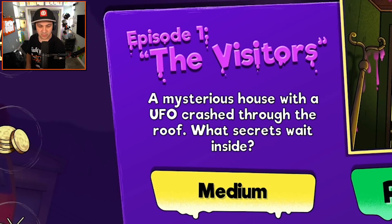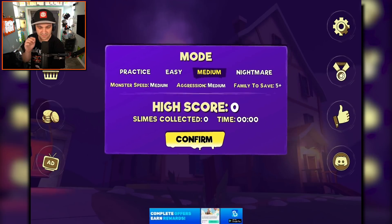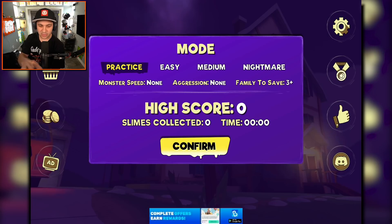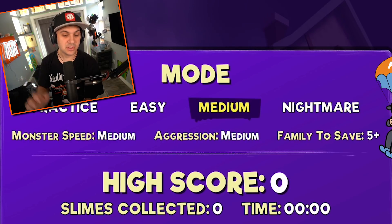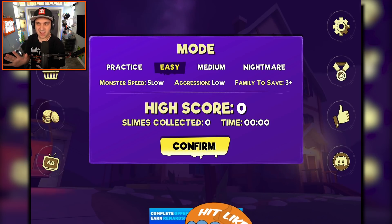A mysterious house with a UFO crashed through the roof — what secrets wait inside? I can change the difficulty. Let's be honest, practice is probably made specifically for me because I'm bad at video games. We can try easy, maybe medium — we have to save five-plus family members — or just go straight to Nightmare. No, absolutely not. Let's just play on easy so that we can experience the game. Let's begin.